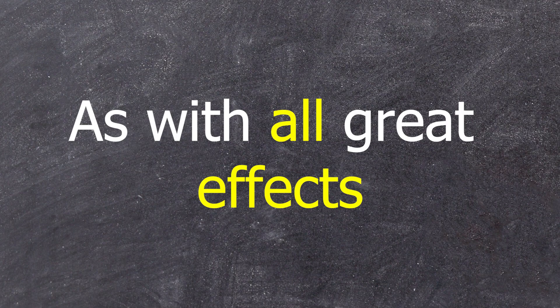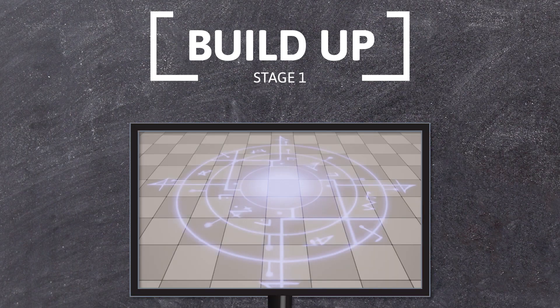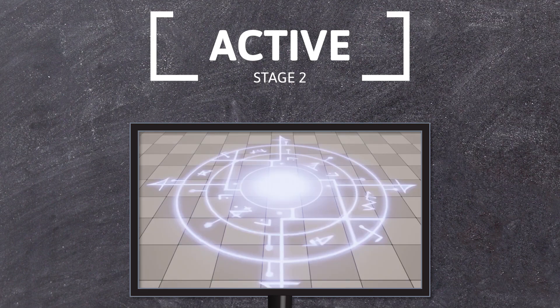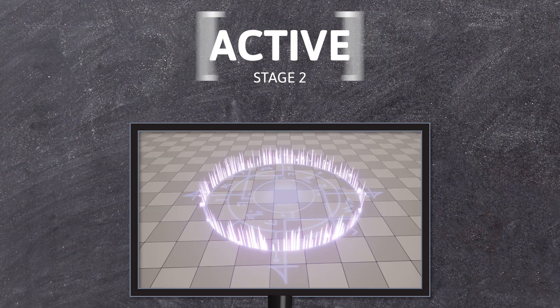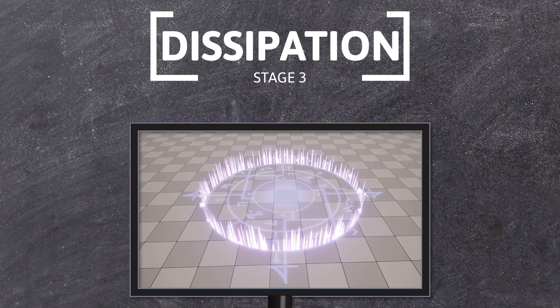As with all great effects, our rune is made up of multiple stages, each transitioning to the next seamlessly. First, we have the build-up stage, in which the rune on the ground fades into the player's view over 1 second. When this is done, our effect transitions into its active stage. This is the time in which our effect comes to life, showing off all its shiny glory. This stage is made up of 4 simultaneous sub-effects: the rune on the ground, the flame-like particles surrounding the rune, and the 2 different types of floating particles. After 11 seconds, this stage ends, with our effect transitioning into its dissipation stage. The dissipation stage is composed of the rune on the ground fading out over 1 second, leaving the floating and surrounding particles to fade out over the following second.